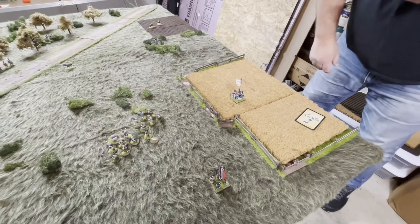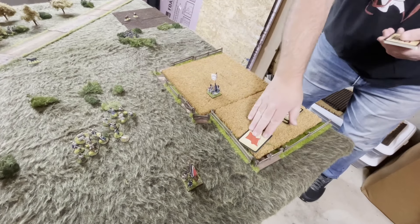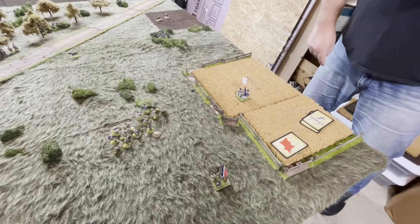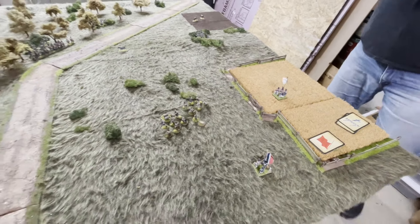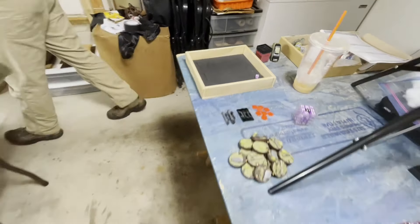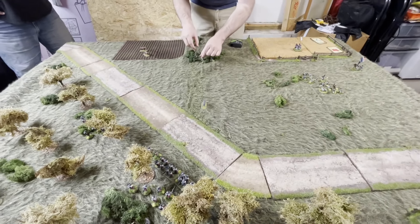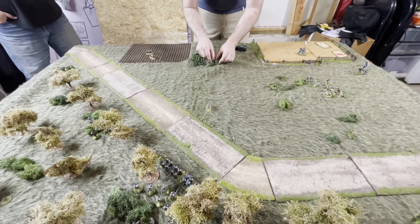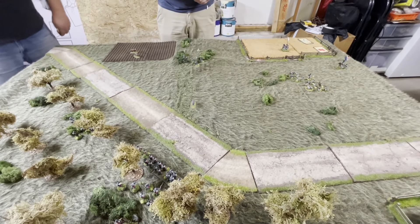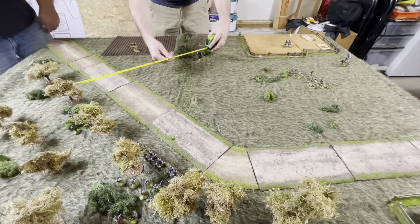The French sergeant on the main column activates, then a British flag. Leader four — the small Voltigeur group — activates. After clarifying that leader three is the big group and four is the small one, the small Voltigeurs take a free move plus six-inch shuffle forward. The players check ranges. The Voltigeurs' leader has a level one. They are at long range, so needing sixes, but it's confirmed that 1813 French Voltigeur skirmishers do get first fire, hitting on fives.